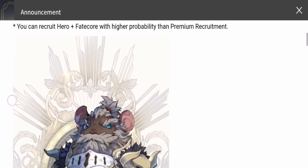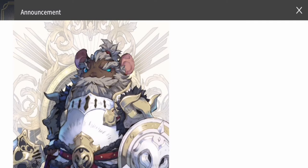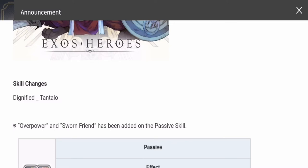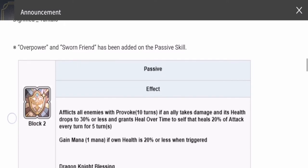In my experience, Tantalus has been a good hero, especially as a defender. I got him already a couple of weeks or a month ago from one of the banners. So he's off-banner for me. In his original kit he's really good, but with the recent skill changes — which include Overpower and Sworn Friend — I think he would be more viable now, especially for PvP. I'm not sure if he can replace Ullum for now, but he can be very important in your team.